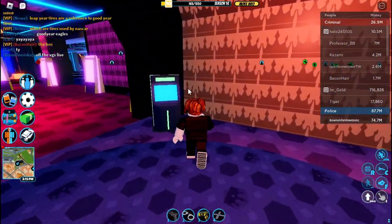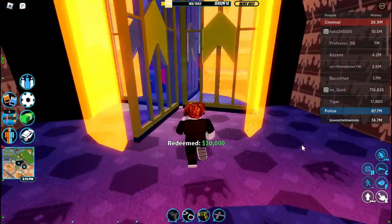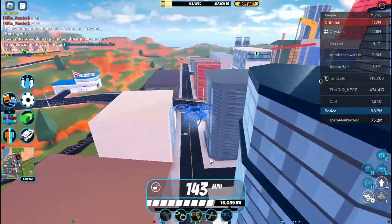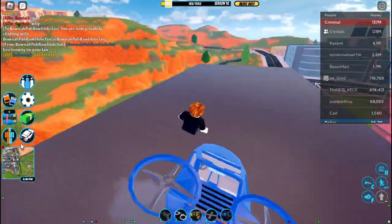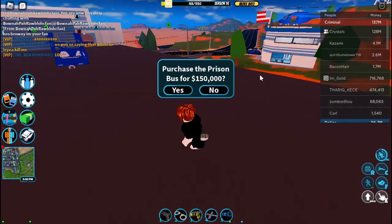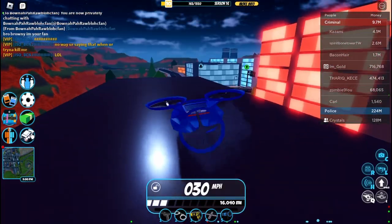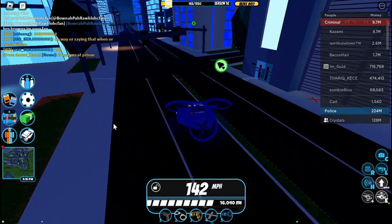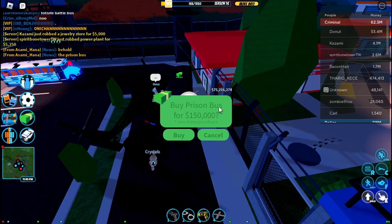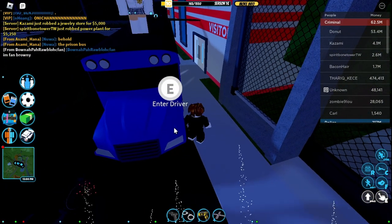There's actually a code here called 'july2023' for a free 10,000 cash if you want it. They also made it so you can now buy vehicles through the garage. I could purchase it right now through here if I wanted to, but I'd rather show it off. It seems to just spawn right over here — I can buy it for 150,000 cash.